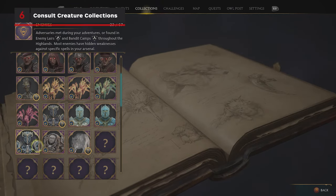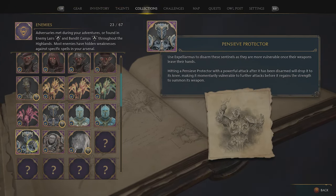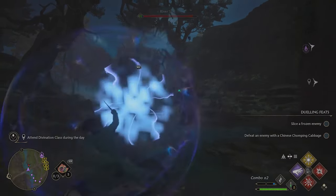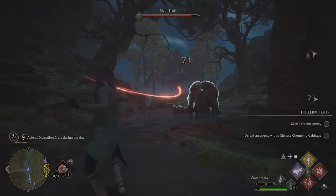Visit the enemy collection menu to discover important information about certain enemies, including techniques to utilize, weaknesses to exploit, and certain spells that an enemy may be most vulnerable to. Some of these are very context specific, such as blocking a troll's boulder to send it right back at him.